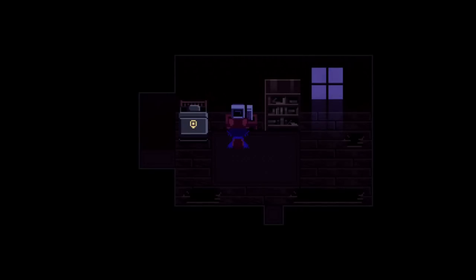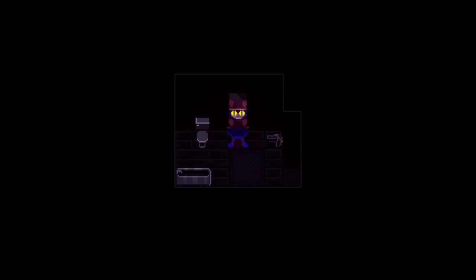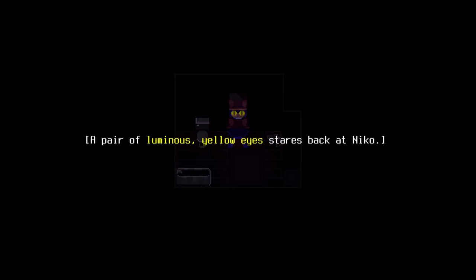Nico, here's the sound of a door unlocking. Left or right? Left. Do you think that was a little weird for Nico to experience? Yeah. Does Nico know their name is Nico? There's no water in the toilet. How do you pee? A pair of luminous yellow eyes stares back at Nico. A withered plant sits here, just stiff and dry. A branch snaps off - we got a branch!